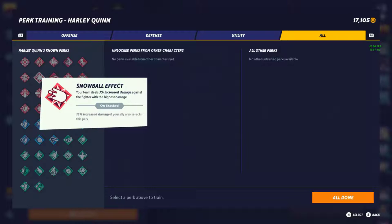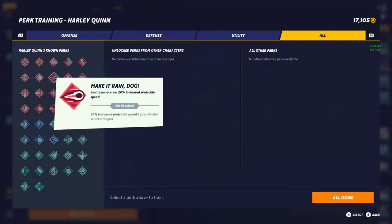Next is Snowball Effect — your team deals 7% increased damage against a fighter with the largest damage, and 15% when your ally also runs it. I'm giving this a tier 1. This is very, very vital when it comes to clutching games when your opponent is very weak. In almost every platform fighter, doing more damage to a person who is already at the highest damage, getting an even greater increase, is huge. Definitely going to see this a lot in the future.